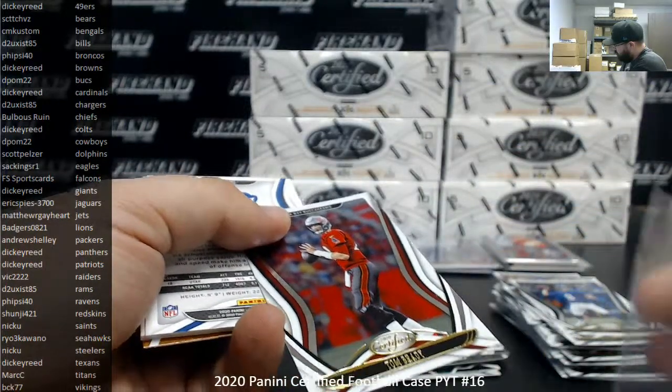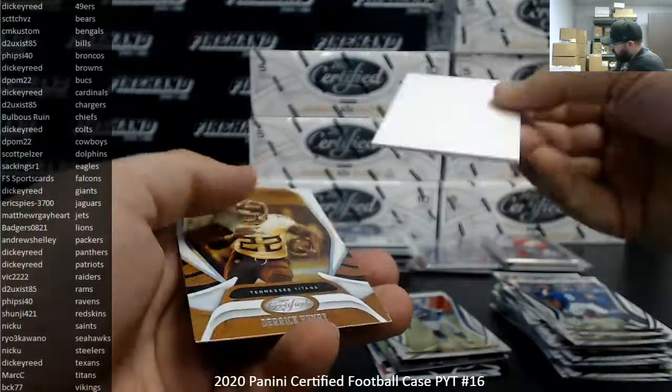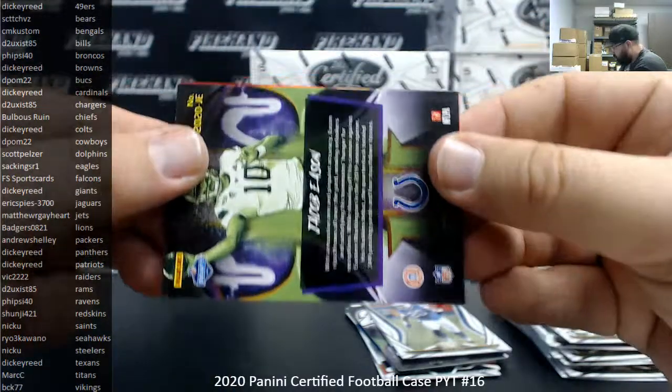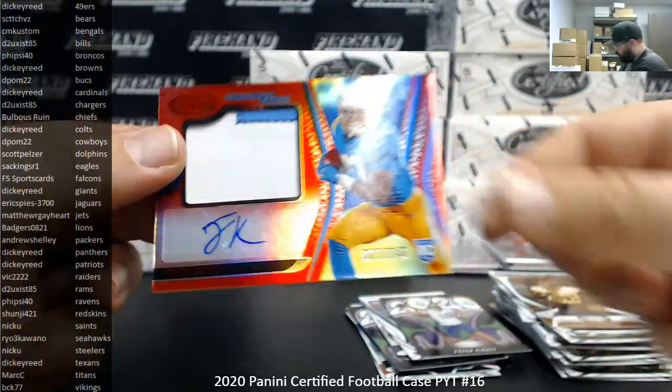There's Tom Brady base. Zach Moss to 399. The Joshua Kelly is a red, number 249 — the Chargers going to D2 Exist 85.